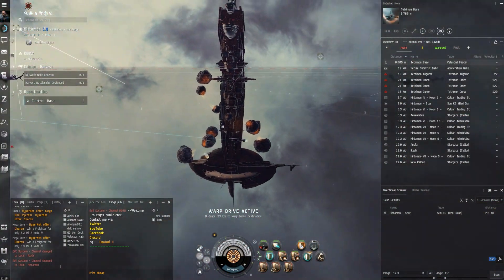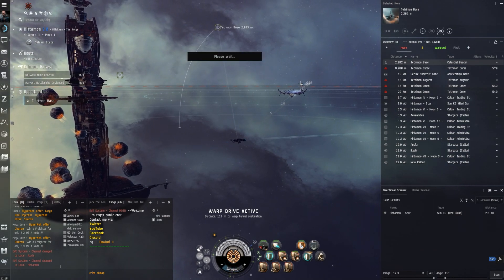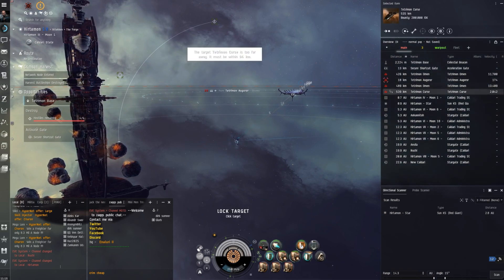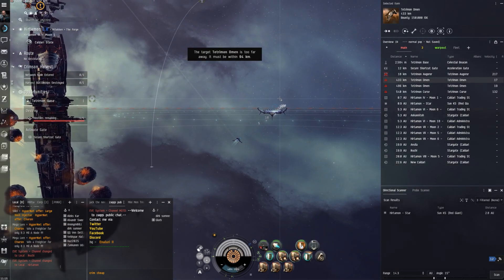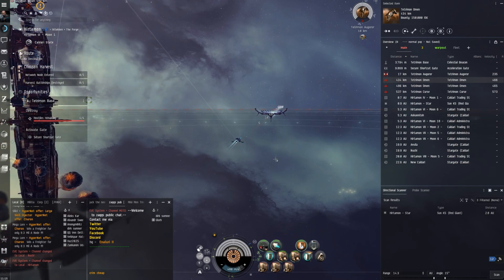What's up guys, it's Zach. Today we're going to be doing the cheap Tengu, getting it down to like 440 mil I think it is. Let's get a start here and then we can go over the fit and everything. Some big stuff right off the bat - there's a lot of flexibility in the fit depending on if you want more tank or more application.